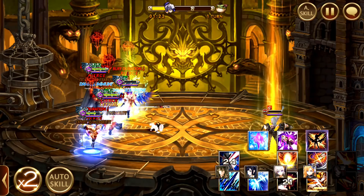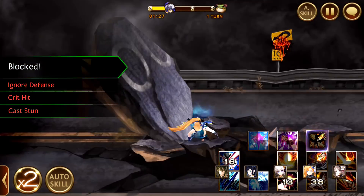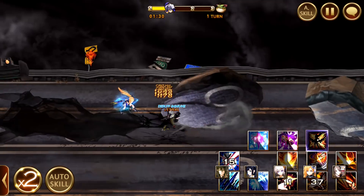Sometimes she killed my Yeonhee — I have no idea why. So here I'm just trying to take down Colt with random skills so that I can preserve Teo's attacks for the next round.